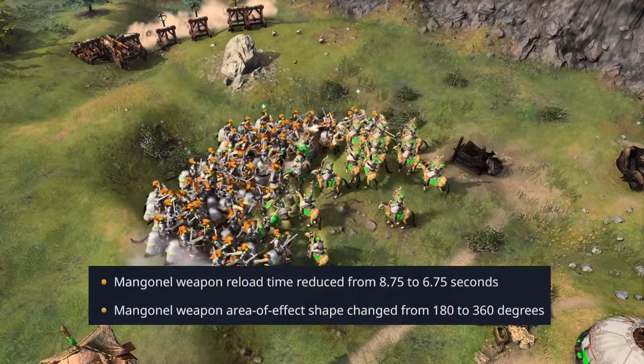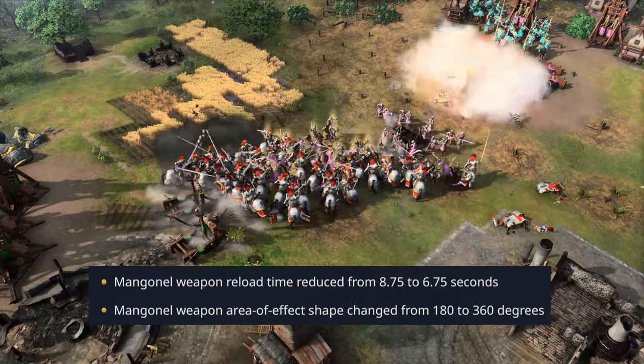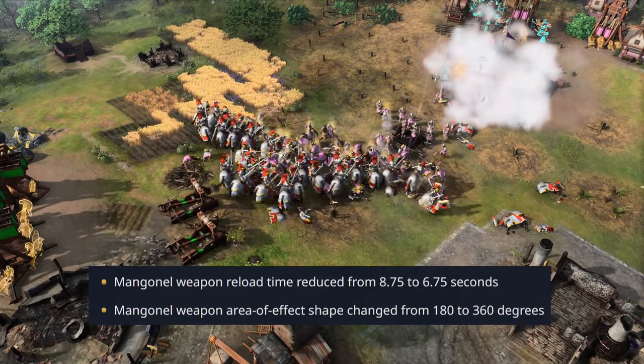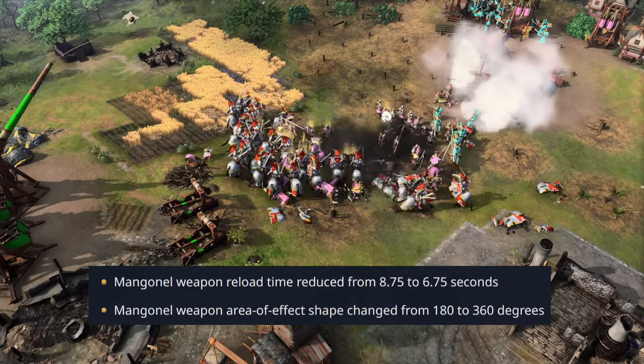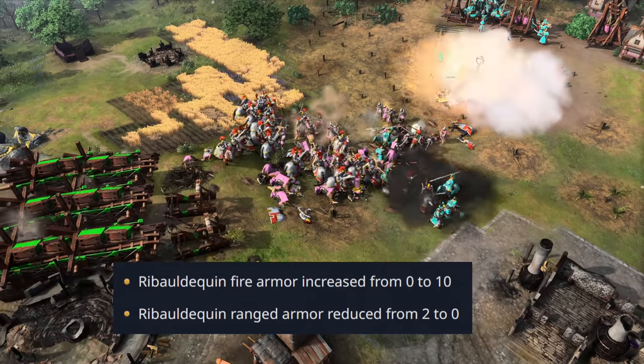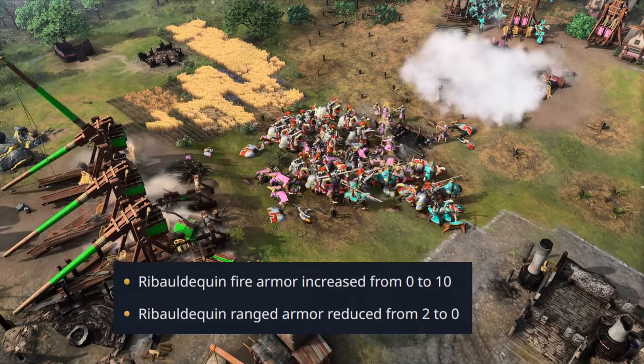The mangonel now fires 30% faster and its area of effect is apparently now a full circle, whereas previously it was more directional. This means it's now better to use them in the middle of a large group rather than at the closest edge, though it now needs to be closer to the fight to be fully effective. The ribaldican had its fire armor increased from 0 to 10, making it a bit stronger against melee, but its ranged armor was reduced from 2 to 0.